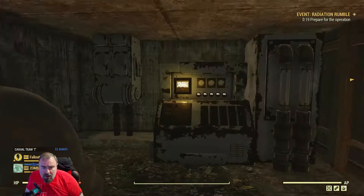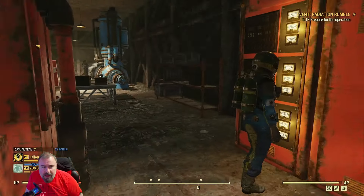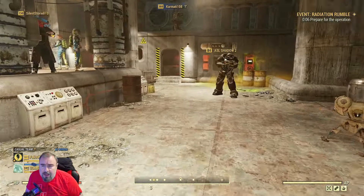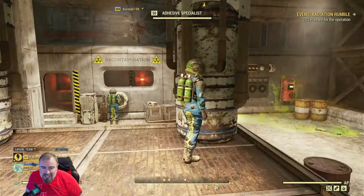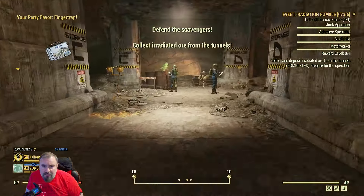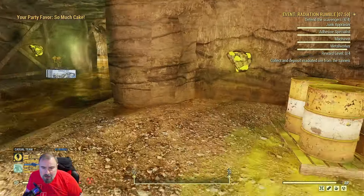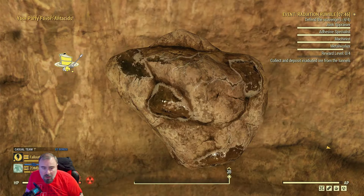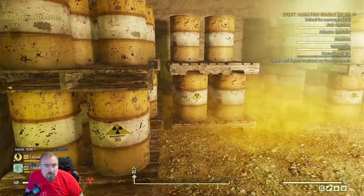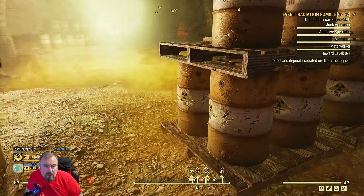It's pretty straightforward. There are going to be spawn points here and here - these are going to get attacked so you've got to cover these as well. You can see the indications on the right-hand side. Top right - can you see those four? Defend the Scavengers. Let the other players do that, and you're going to come down here and collect the Irradiated Ore. We need to collect as many as possible. The reward level is zero to four, so we want to take that as high as possible to get the highest reward.